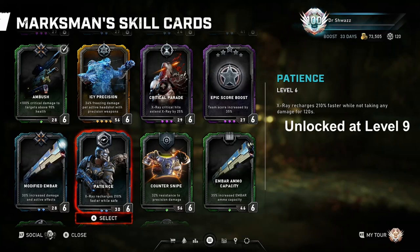Patience recharges the X-Ray ultimate 210% faster while not taking any damage for 120 seconds. It's a super situational card I've seen used in hives like the Split, where the Marksman can sit back and wait for his ultimate so he can have X-Ray in crucial areas prior to the safe room or LZ. You can also use it in Horde to gather your ultimate for a mini boss or boss wave. The Marksman does have a slow alt charge by default - about 400 seconds - but I think there are better cards to run given the conditions required to activate this one.